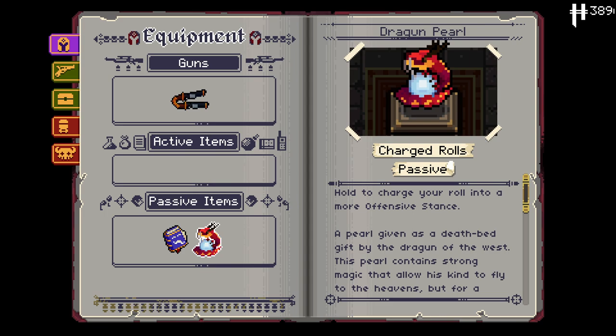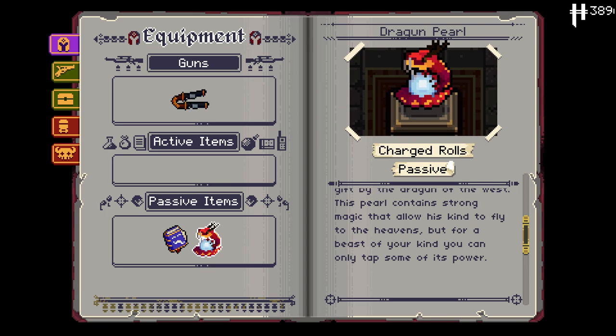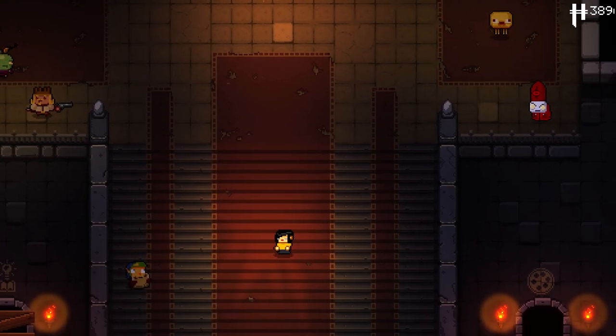And the Dragon Pearl: hold to charge your roll into a more offensive stance. A pearl given as a deathbed gift by the dragon of the west - this pearl contains a strong magic that will allow his kind to fly to the heavens, but for a beast of your kind, you can only tap some of its power. So hold to charge your roll. This is two characters heavily built around rolling, which is very different for me - I very much stay away from rolling in Gungeon as I think generally it's not super useful. But forcing my hand like this is interesting, and building on underutilized mechanics is always a good idea.